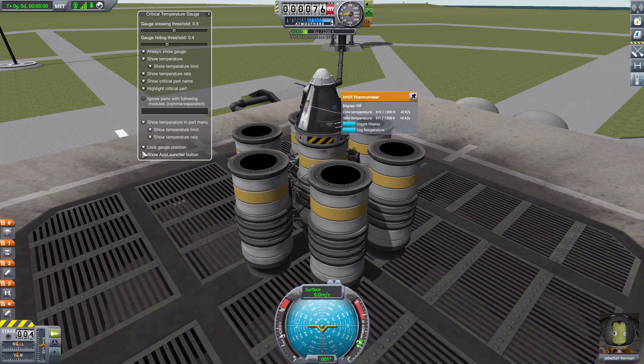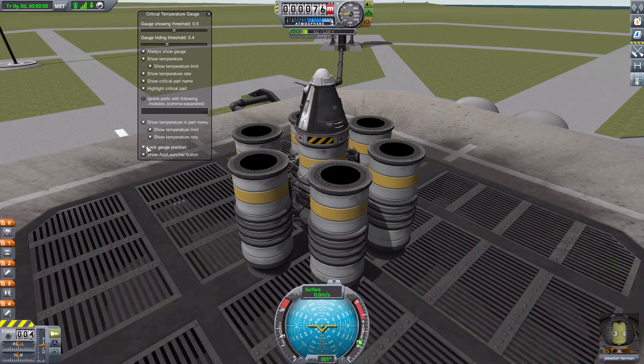The next option we have is the ability to lock this gauge in position. By default it starts up here, but if you turn off the lock, you can just click and grab it and move it to wherever you'd like. So if you do have other mods adding things to the UI, you can move this to wherever it's most convenient. And then once you have it in place and don't want to move it again, you can always lock it. And the last option is we can actually turn on or off the button over there, which I don't know why you'd want to turn off — it's just so convenient to click the button and get to work.